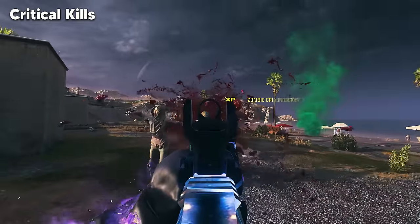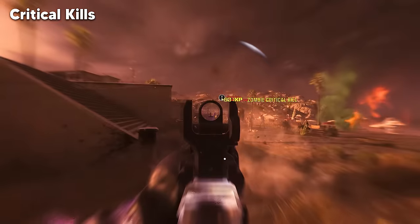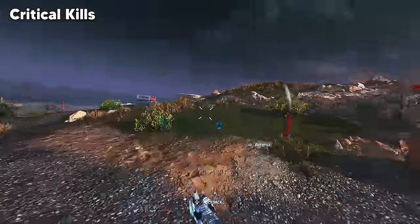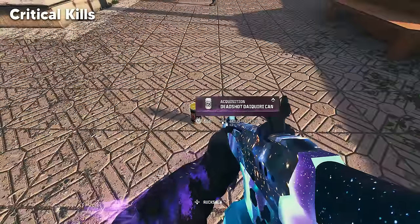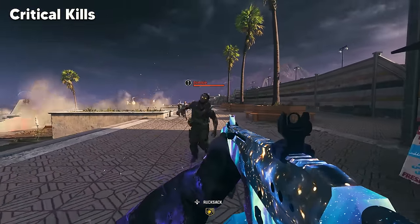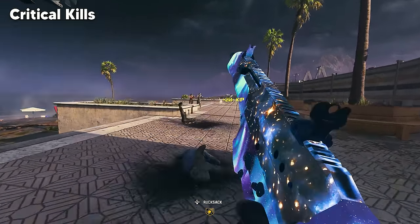Headshot or critical kills are as easy as it gets. Aim for the head and each kill that's a headshot will count. Headshots on all other zombie types also count towards your camo progression. If you want assistance aiming for the head, drink the perk Deadshot Daiquiri — it acts as a strengthened aim assist that auto-locks you onto the heads of zombies, making headshots much easier.